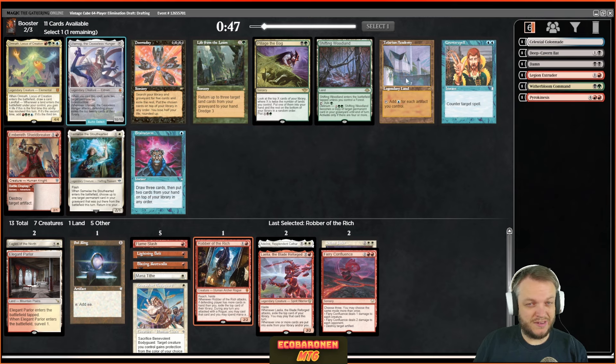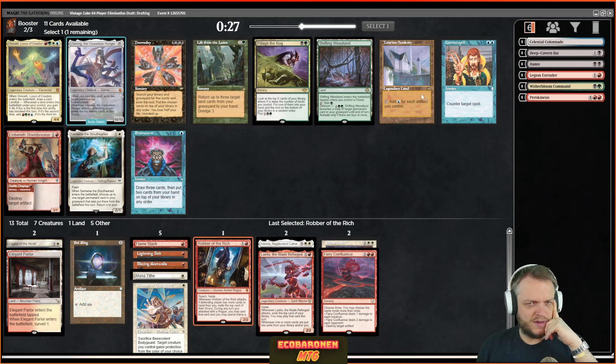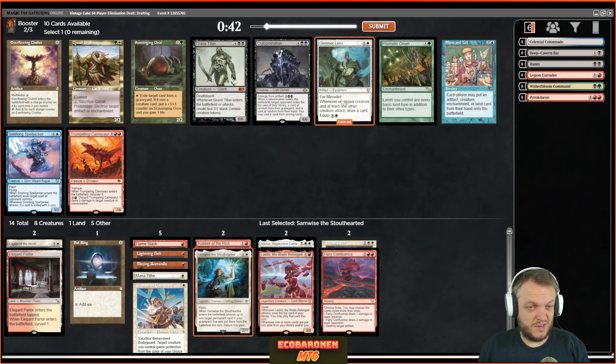Which creature is better here? This pack has a lot of good cards for somebody else. Samwise or Shieldbreaker? Neither are very exciting, but maybe Samwise is the better card for longer games. Shieldbreaker is better against someone with the Academy, but if that was the case I should just deep-draft the Academy. I'll try Samwise. I actually love Glimmer Lens — that's one of the best two-drops; it's just so easy to send two random creatures into the red zone. Let's take that card.